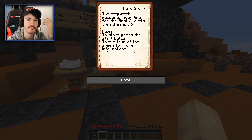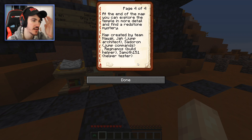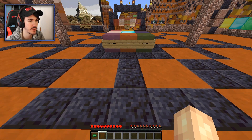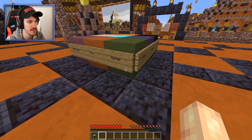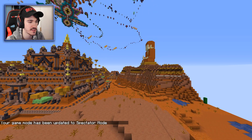Rules: to start, press the start button — pretty good rule. Take a tour of the spawn for more information. This map was built in survival 1.16, the temple is a 1.1 scale recreation. At the end of the map you can explore the temple in more detail and find a redstone mystery. Created by all these guys. It looks like you get a rank or something at the end when you complete it. Let's just start.